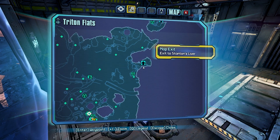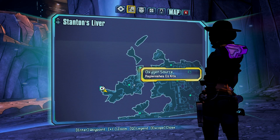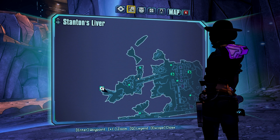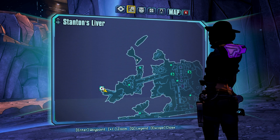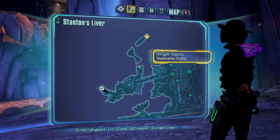I want to fast forward to when we're in the Stanton Liver. Once you're in Stanton's Liver, you're going to go down the regular path, and when you get to the bridge, you're going to take a break to the left and go up over these two small broken pathways. At the end should be the weapon you're looking for.